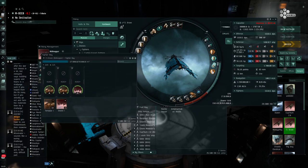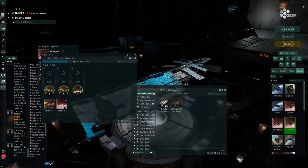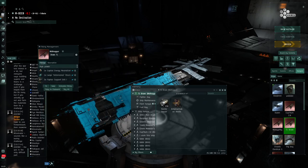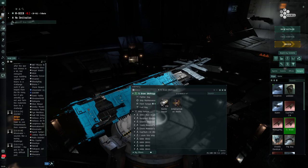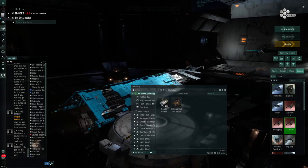That is really all for the carriers, and I will be moving on to show you how to do the sites in a dread. And if I am able to get a partner to help me, I will be showing you how to do the sites in carriers as well. Although do expect them to be sped up, as the sites are very difficult sure, but they are also quite simple if you've done any type of ratting in a carrier before.